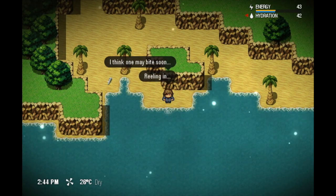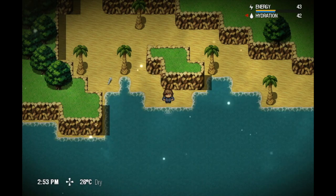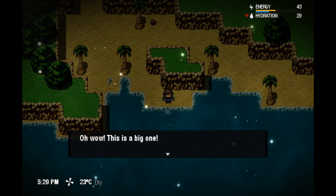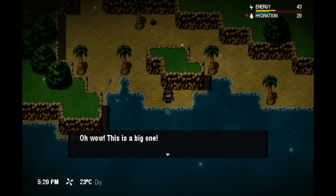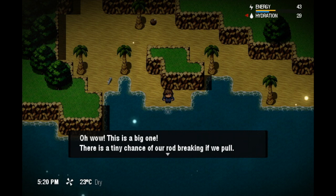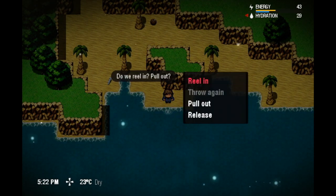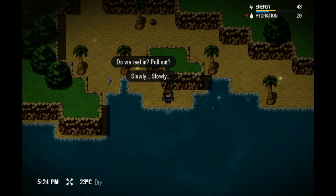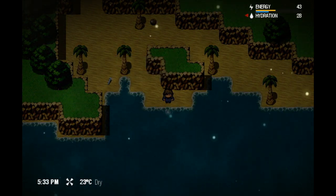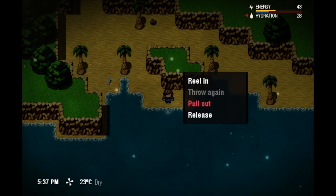We're gonna reel in and see if some fish get interested by reeling in, or maybe getting closer to other fish. We finally got a bite. There's a tiny chance of the rod breaking if we pull — so this may be about a kilogram or so. Let's try to really get it right now. We're gonna reel in... I think I did it too soon. Damn. Let's wait for it.